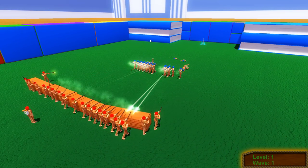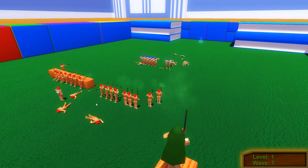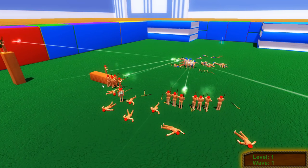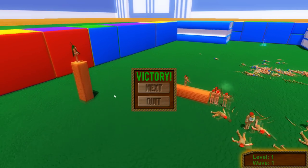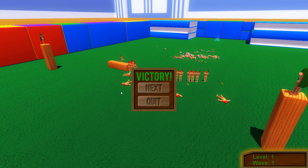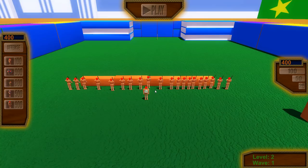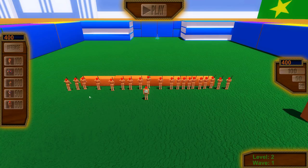Oh crap! I forgot to put them on defensive mode, so they are gonna move up. Thankfully their walls seem to be keeping them in place. You can either tell them to go defensive or offensive. We have everything on offensive right now. First wave done though — not too bad. And that medic seemed to do his job very well. We reset everything and we get our units back. I don't think I can sell these back. We got 400 of each after that wave.